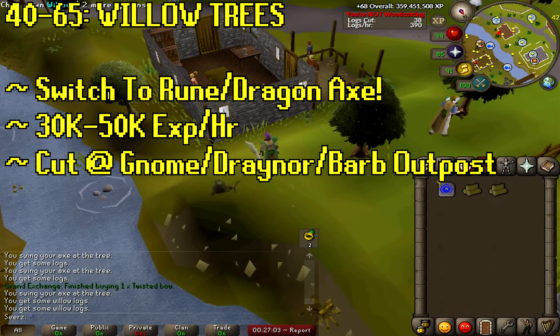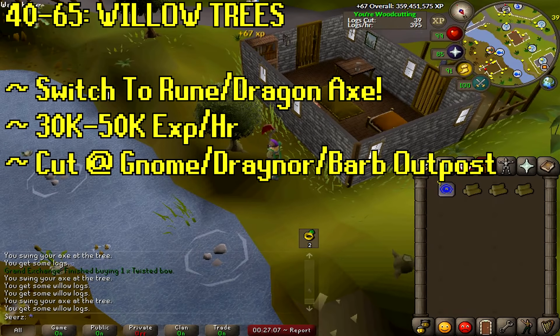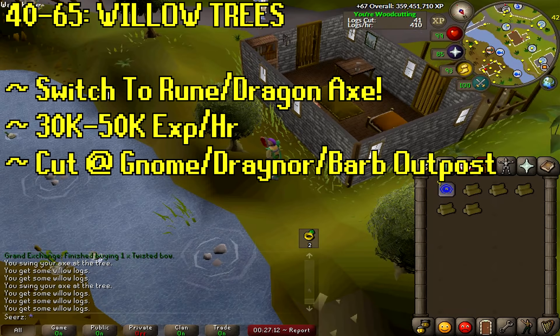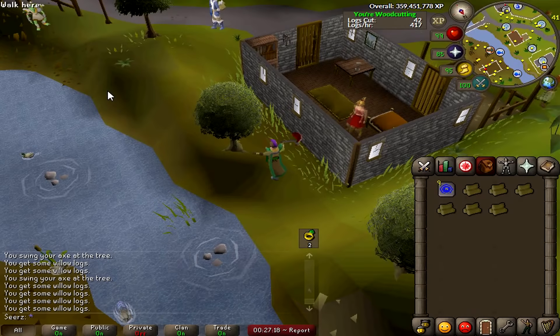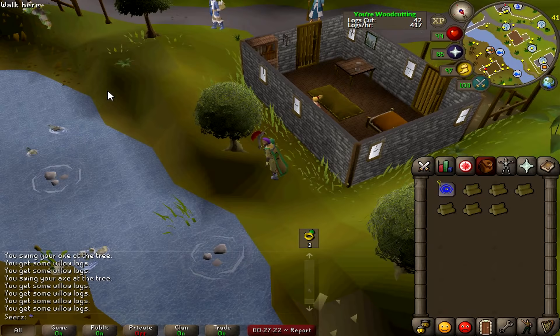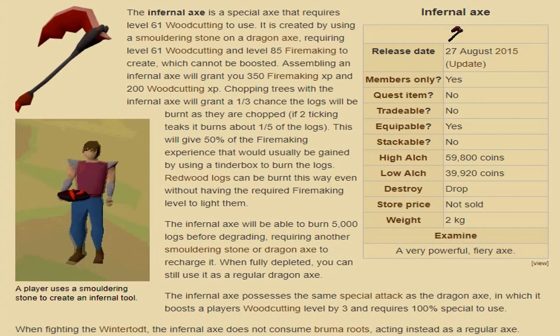At level 40 you actually unlock willow logs, though you can cut them at 30 — I would not cut them until level 40, because just like cooking a fish right when you unlock it, you'll spend a lot of time barely making progress. At level 41 woodcutting you unlock the rune axe, which is only about 7K gold. At level 61 you unlock the dragon axe, about 55K, which has the possibility of becoming an infernal axe. The dragon axe special attack also boosts your woodcutting level by 3.